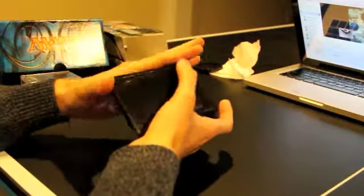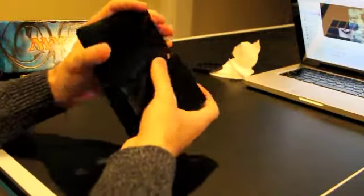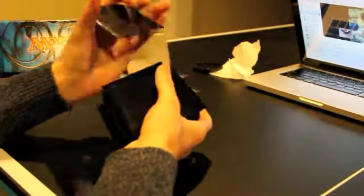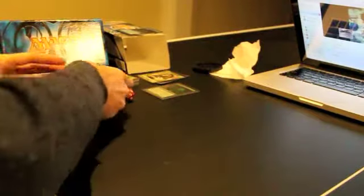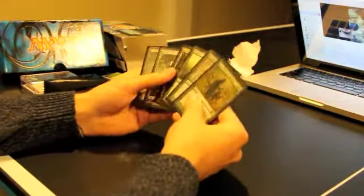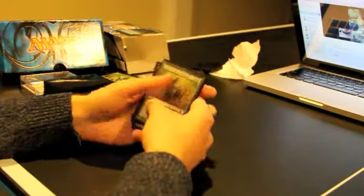Mana screwage in a mono-green deck would be the most ironic, pathetic thing you could imagine, particularly in an EDH deck, because you have so many options of ramping. This time I drew alright - I see I got three forests, which is excellent. I have an Explore, which will let me ramp up to the third one very quickly with a card draw.